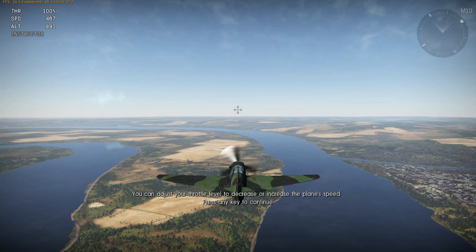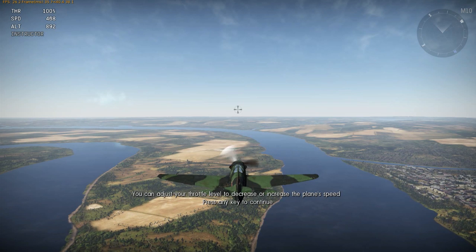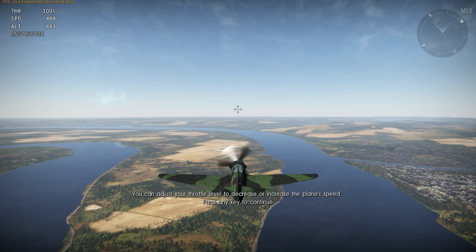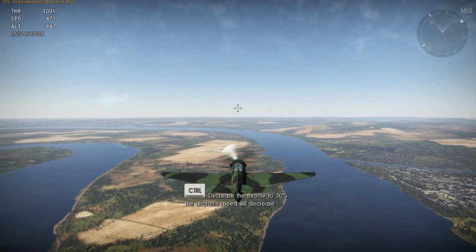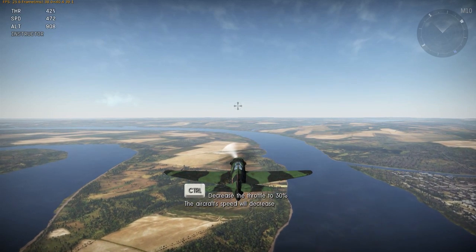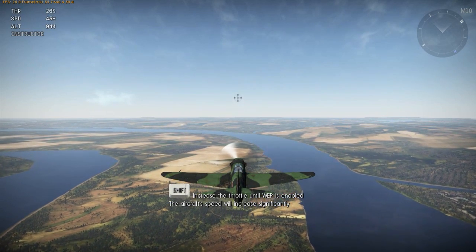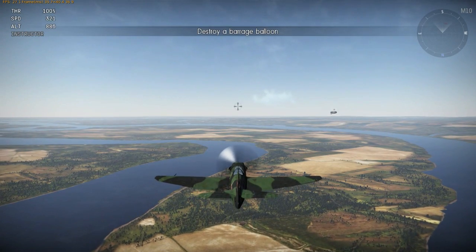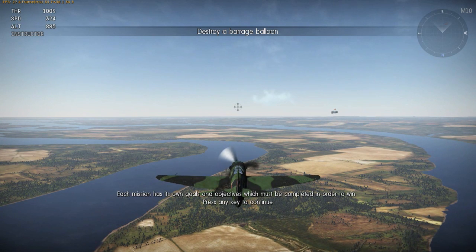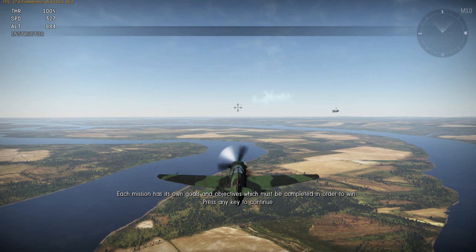Made of aluminium — nice and light, with good range, and also modified for ground attack roles. You can adjust your throttle levels to decrease or increase the plane speed. Pressing Control decreases the throttle, and Shift will increase it. You might notice the number turns red — that's basically overpower in your engine, giving you a bit of afterburner, though there will be some detrimental effects, which we'll cover later.